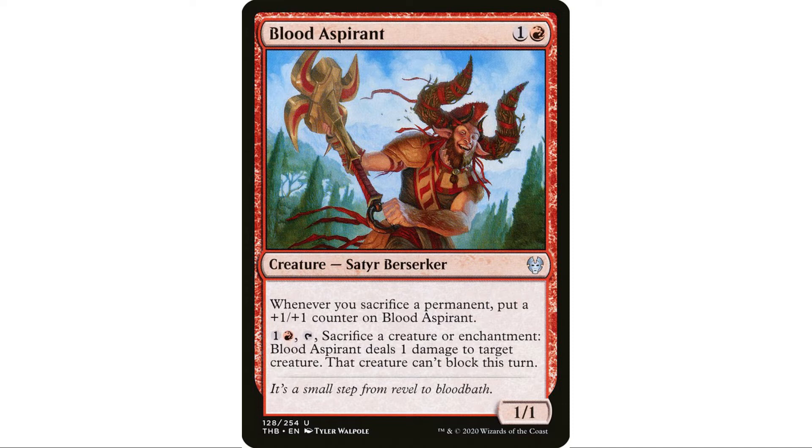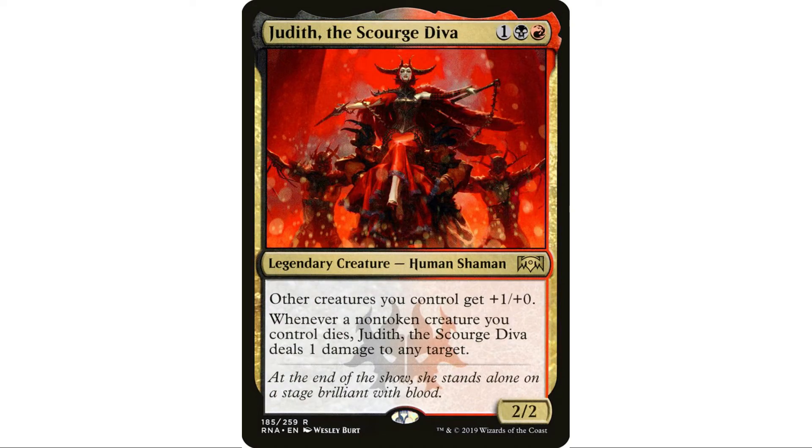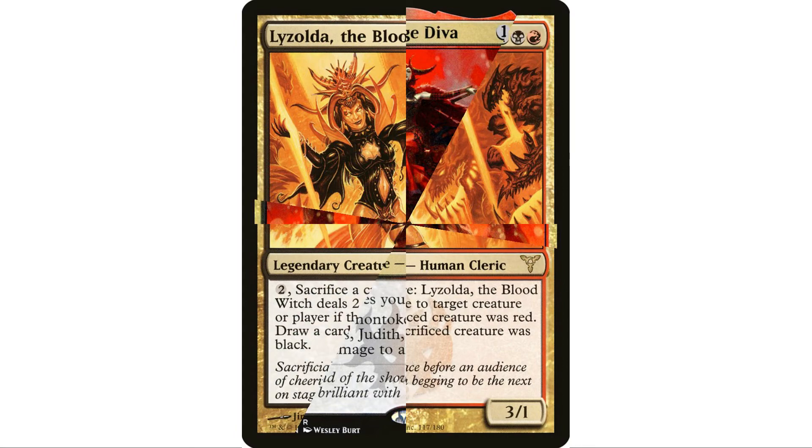Bloodthirsty Spirit — whenever you sacrifice a permanent it includes treasure tokens and fetch lands — he's going to get big fast, and he can also act as a sack outlet. Jadar from the new set was almost going to be the commander here. All you get is a really big creature that dies and deals damage — sort of a one-shot. But every time you sack a treasure token you get a counter on Judith, and Judith is also in this deck.